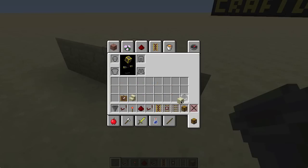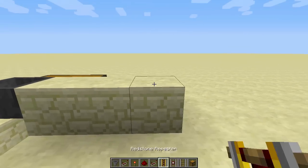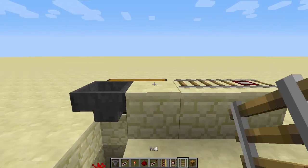You'll need to put down a chest and then the hopper, so the hopper connects to it. Then place a detector rail, two normal rails, and a powered rail like this.